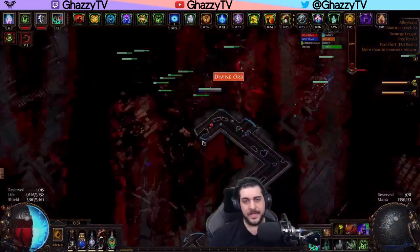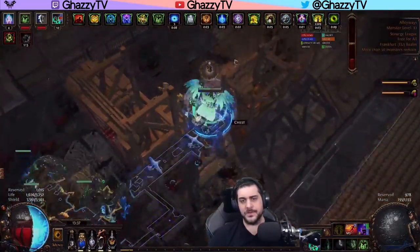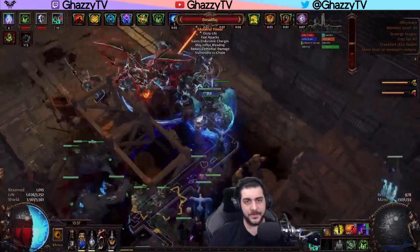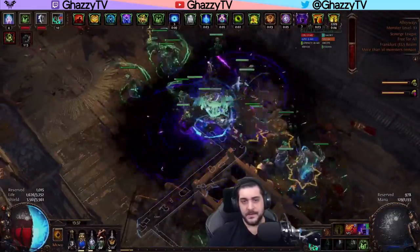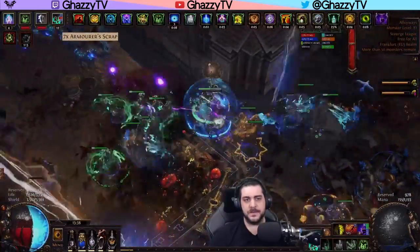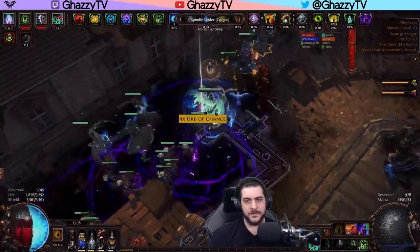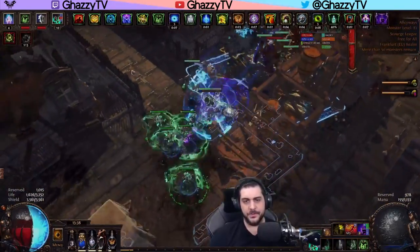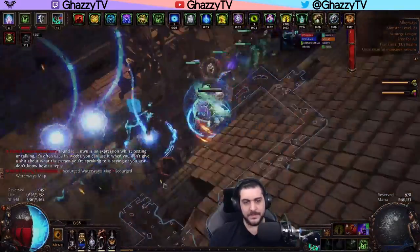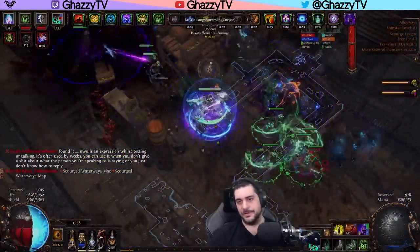A lot of people want a casual way of farming currency. You'll very often get access to incubators, which you can also pop as you're running this — they can come from the Metamorph as well. Maps are pretty simple and smooth to run. We've spent 12 Chaos so far on this map — we'll see how much we make. No matter what, you don't need to be lucky. If you get lucky you make more money; if you're unlucky, you still make profit, which is basically the baseline goal of this strategy.